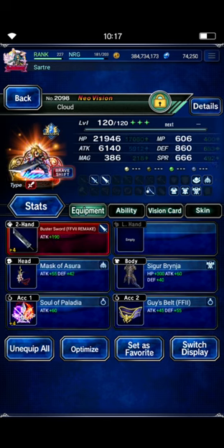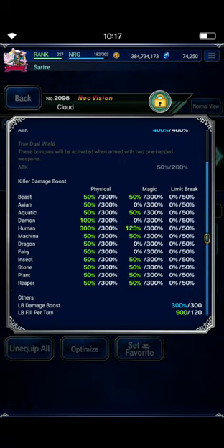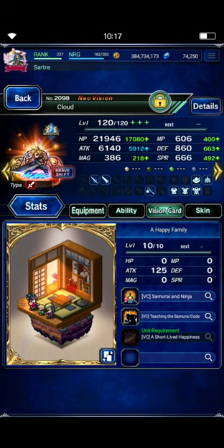Cloud is only going to be in his Brave Shift form. Here's some fairly budget gear: the Buster Sword, which is upgraded — you get that from a Chronicle Battle. Mask of Azura for Human Killers. Guy's Belt, again for Human Killers. Sigur Brynja is there just for the 50% LB Damage Buff. Soul of Palladia gives you 50% TDH, so any piece of gear that gives him that extra 50% TDH is good there. We're boosting his LB Damage and TDH to max out at 400% TDH, 300% Human Killer, and 300% LB Damage Boost. I gave him Chizuru's card — you can buy it now in the PermaVC Select Shop, so it's a nice budget card at this point.